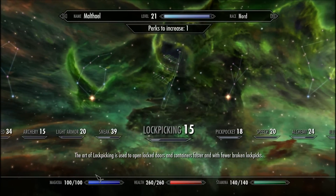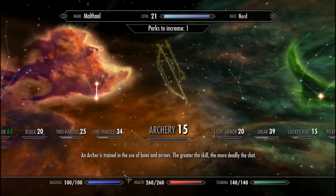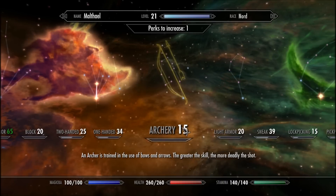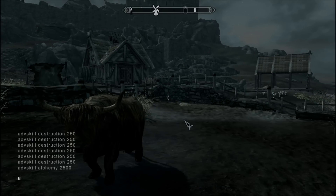Lockpicking is level 15, super low. Or even better — Archery. Haven't even touched it, zero experience, lowest level. Perfect. Alright, so I'm going to go: ADV skill Archery, and I'm going to put in 85,000.